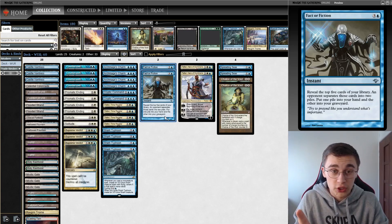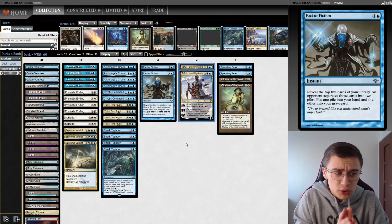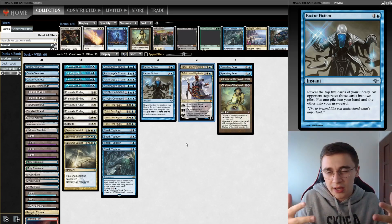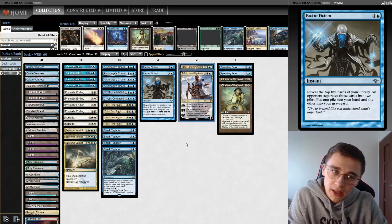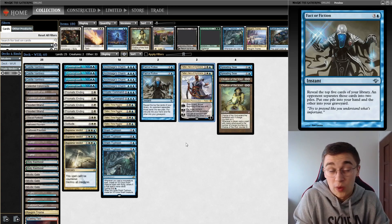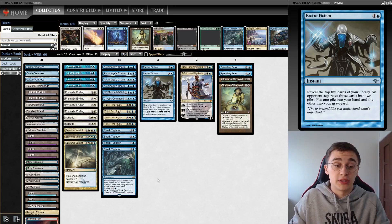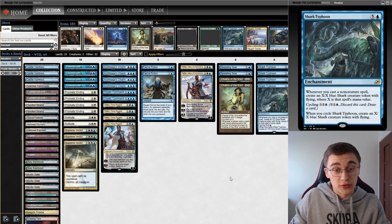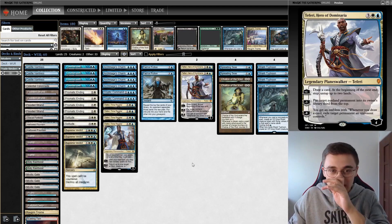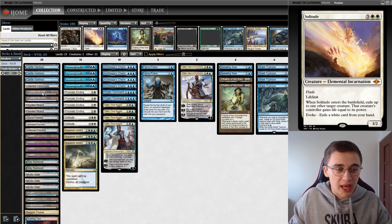We also have win conditions, and there's a difference between actually winning and effectively winning. Control decks very often effectively win — they've got seven cards in hand, an empty battlefield, and there's no way the opponent can win — but they can't really close out the game. Sometimes playing one or two Snapcaster Mages and one or two Teferis just isn't enough. That's why I personally really like playing Hall of the Storm Giants as a one-of main-deck land — it's very difficult to deal with. That's why we also have Shark Typhoons here. Looking at actually winning the game, it's two Teferis, Solitude, and one Colonnade.